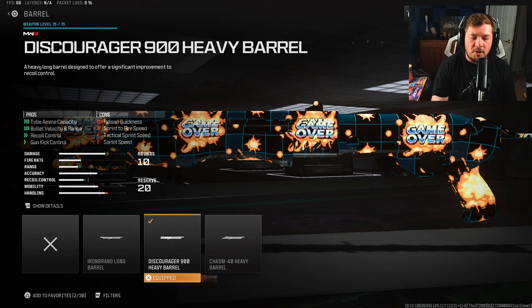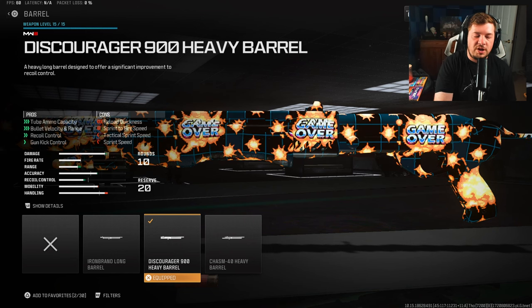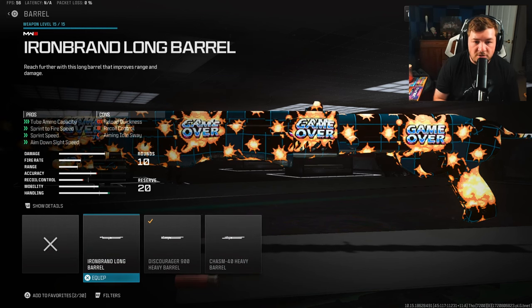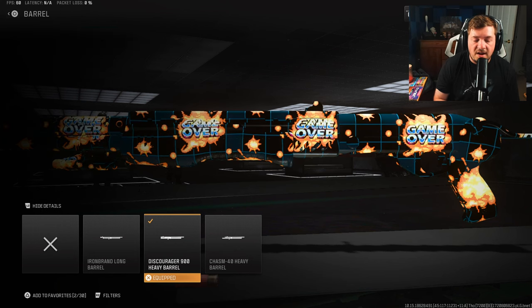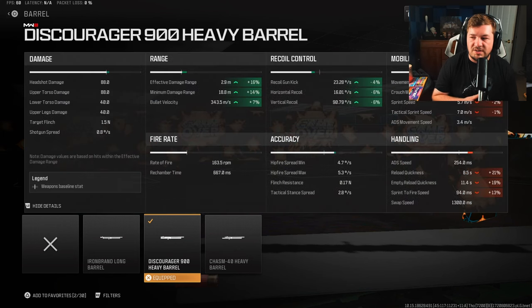The final attachment you need to run is a barrel — the Discourager 900 Heavy Barrel. It's going to increase your damage range; none of the other barrels do that. After using it, I'm sure you guys know this is a necessary attachment — it gives you an extra 16% damage range along with 7% bullet velocity. The recoil control is nice, but the damage range is the real target.